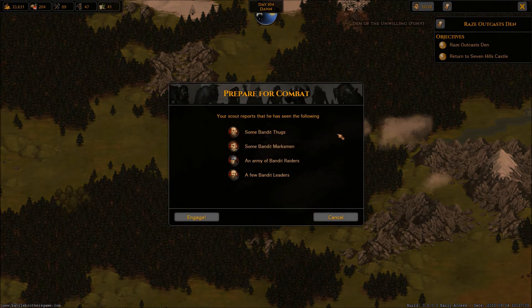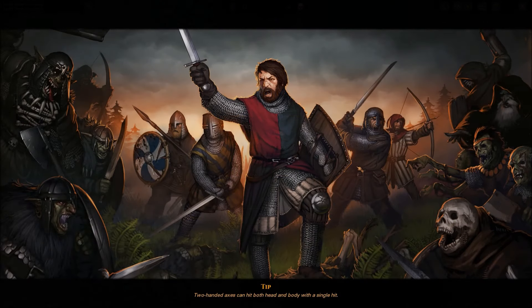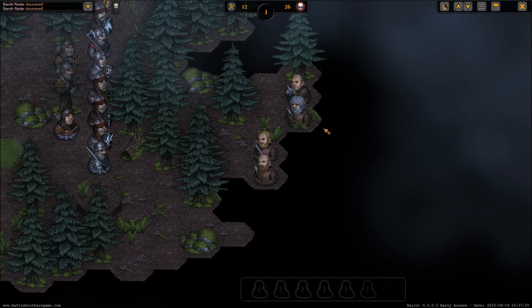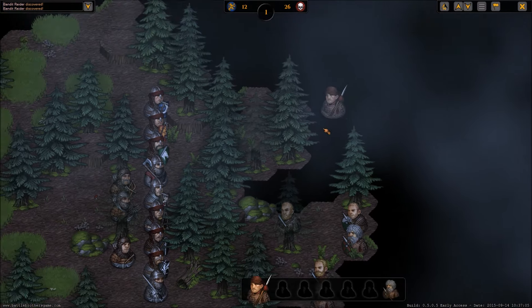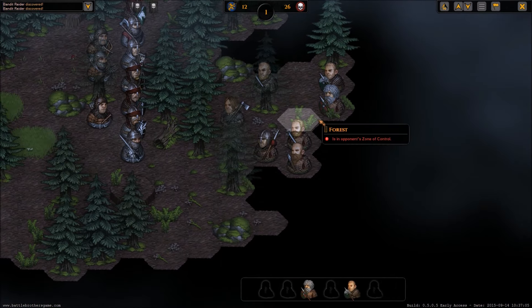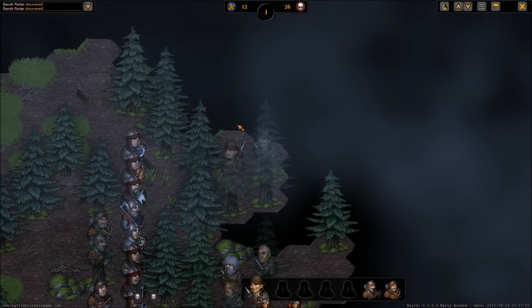Alright, let's do this. We have some bandit thugs, bandit marksmen, an army of bandit raiders, and a few bandit leaders. As we know from experience, 'a few' doesn't always mean three - sometimes it just means two. Oh, it's in a forest! That's going to be a pain, but also kind of nice because we can divide this giant army of 26 guys and split them up rather than fighting one big blob.